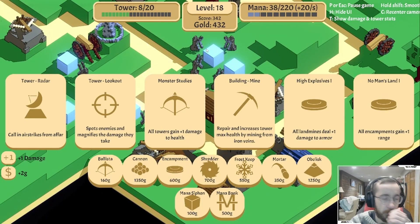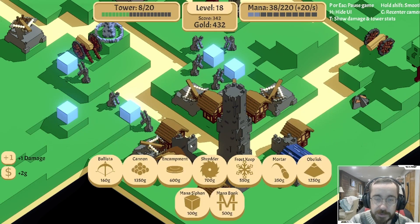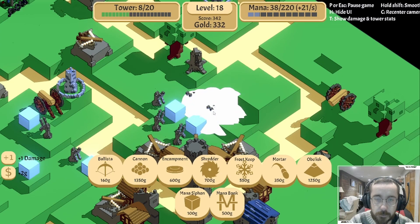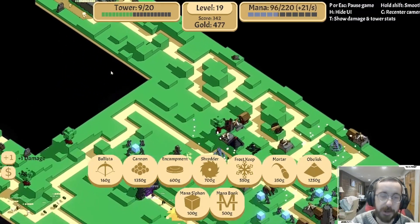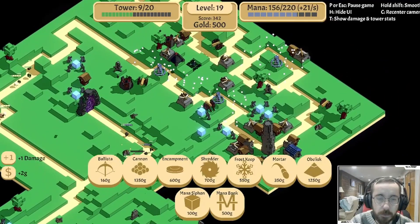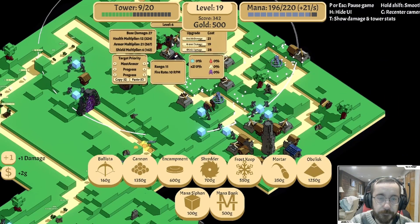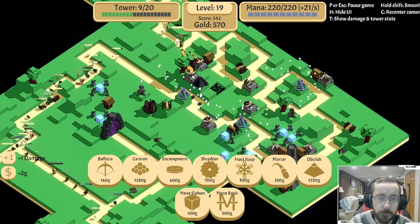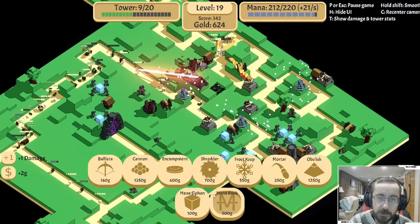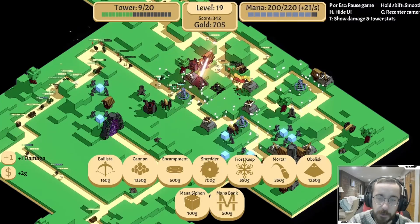Look out, nothing. Radar's expensive. No man's land, monster studies - all towers gain extra damage to health. Let's go with this. That's just for there. Another shredder is 700 - might be okay, and then we load it up with shield damage. See how that works out.